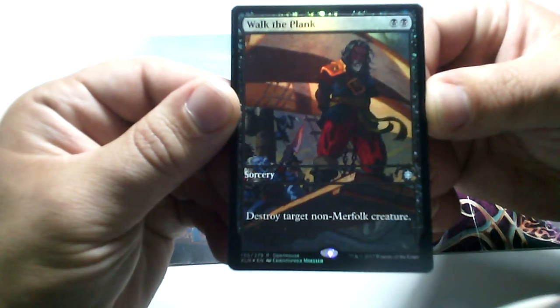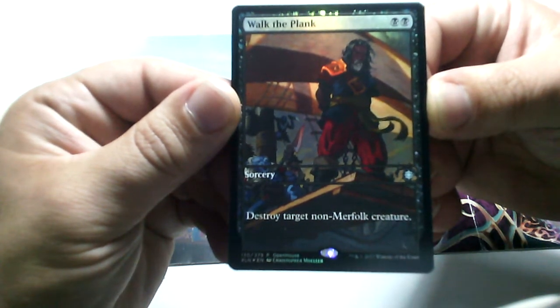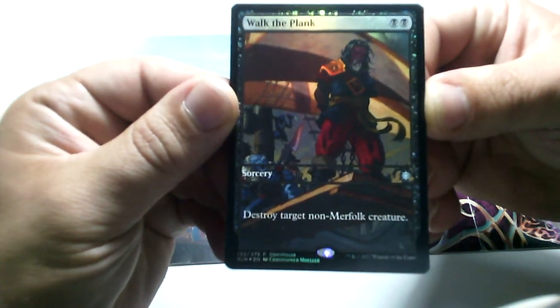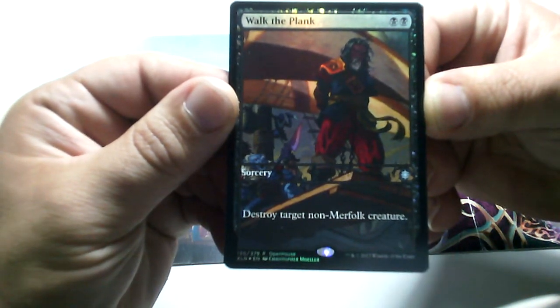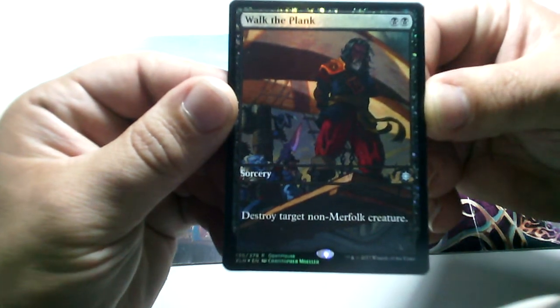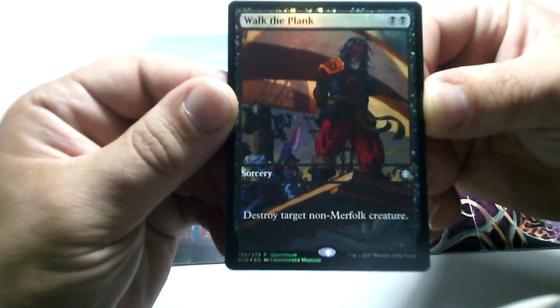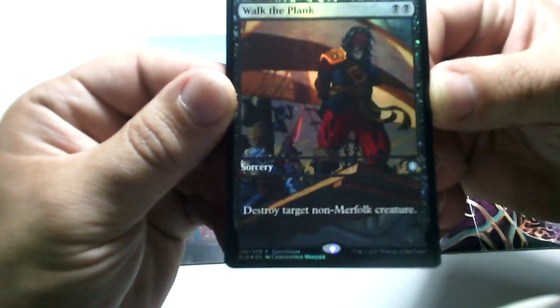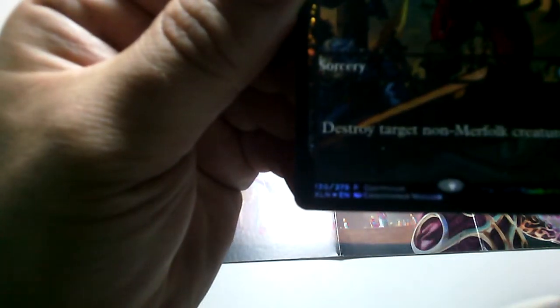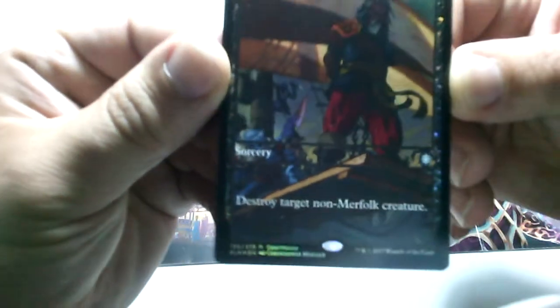This set is all about pirates and dinosaurs. This card in particular references the famous pirate ship scene where a prisoner has to walk the plank — a great flavor for this new Magic: The Gathering set. It's a fantastic card, and you can see it's number 130 out of 279 cards in this set.